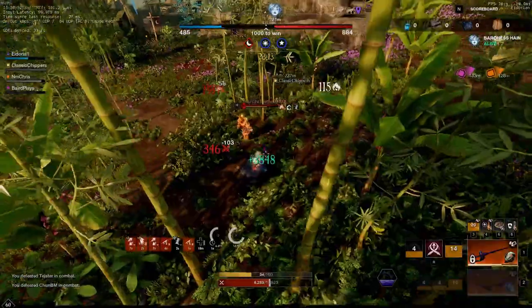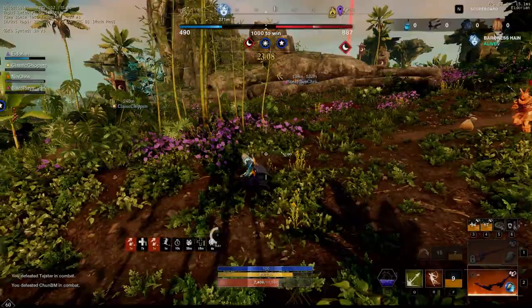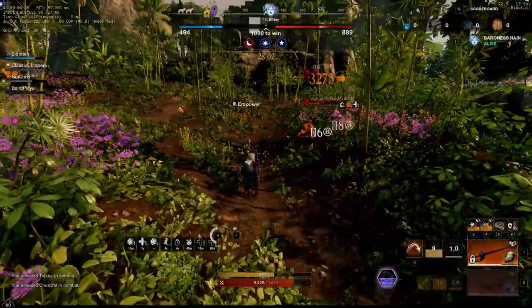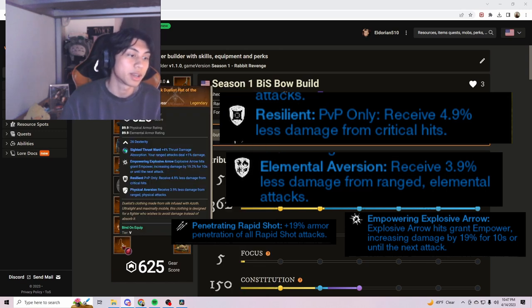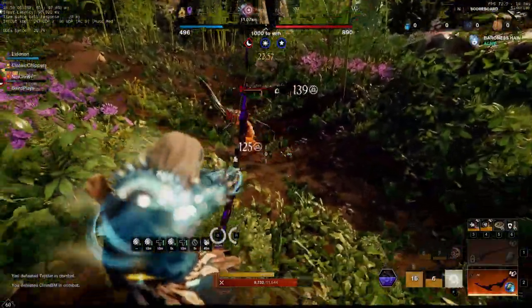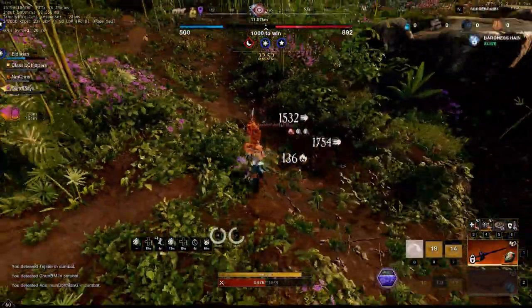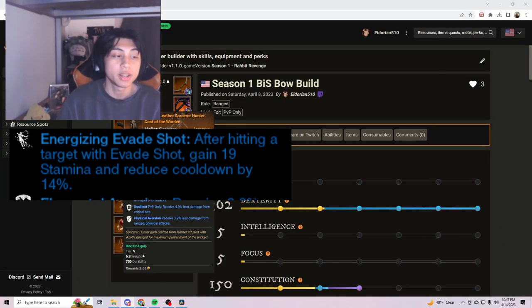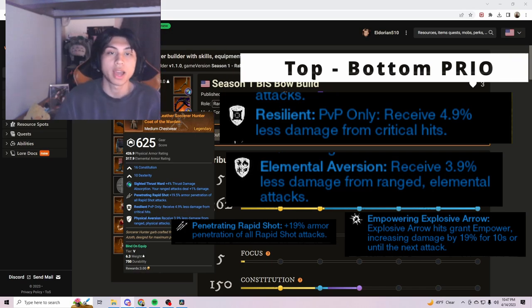You want five Aversions for sure this patch — it keeps you alive way longer and is an overall damage decrease from any bow, fire staff, or elemental ranged weapon. Third would be weapon perks, specifically Empowering Explosive Arrow and Penetrating Rapid Shot. Obviously it comes down to what build you like to play. If you don't like Rapid Shot, you could replace it with Energizing Evade Shot, which is also very good — when you evade you get stamina on hit.